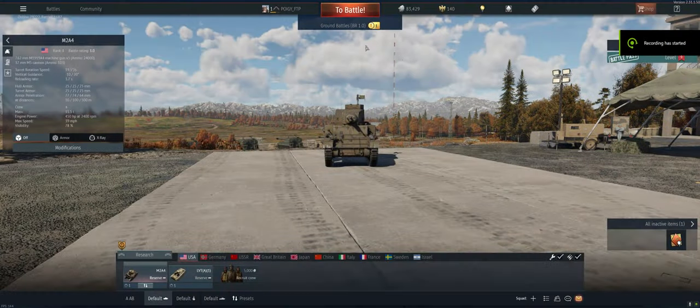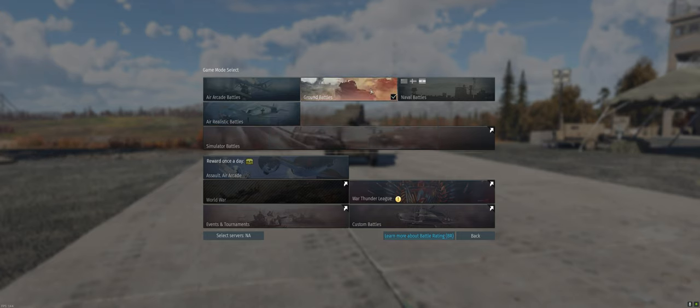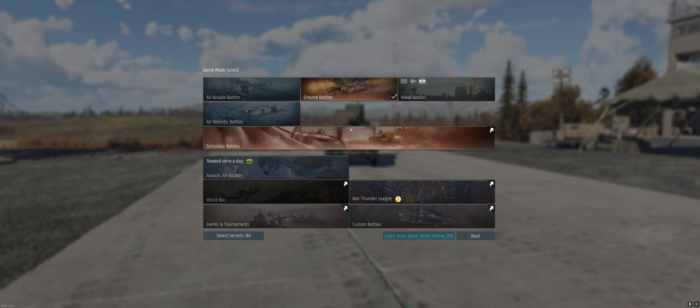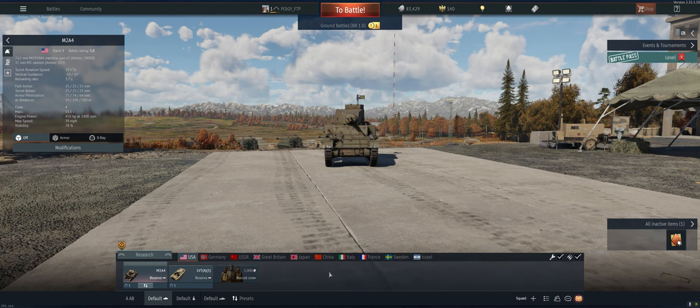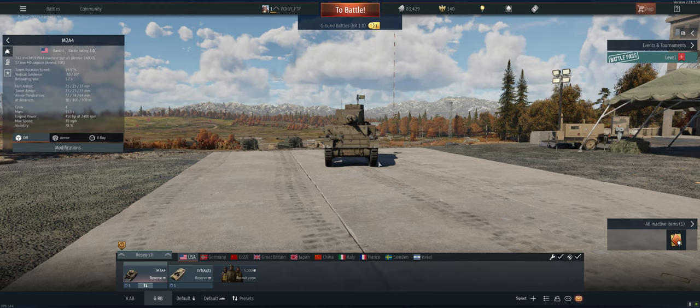We just did our very first game and ended up getting our vehicle. Another nice thing is it unlocked Realistic Battles, so when we're ready for that we can jump in. Going into a ground battle now — it's going to be arcade, but just to open up RB, let's do a preset and rename it. We'll say 'Ground AB' — we'll never really play arcade for ground, not my thing.